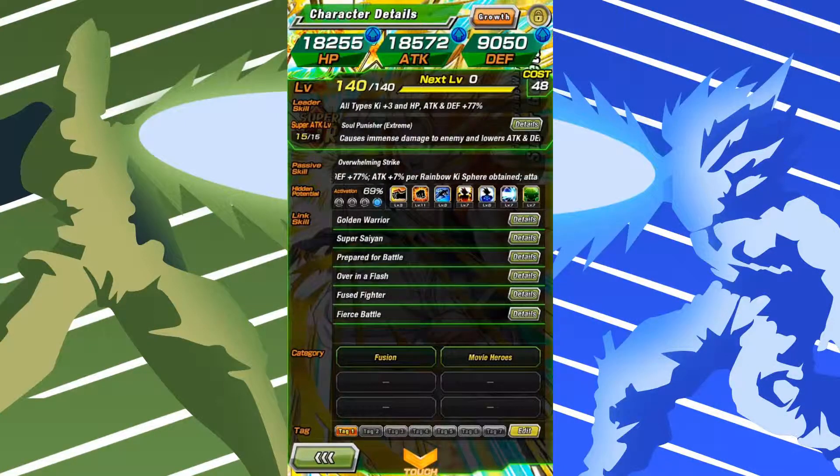He has 69% of the dupe system. I kind of messed up a bit with his hidden potential — I might try to remedy that in the future if I pull more than enough copies. When I get him to Rainbow Star, I might use 10 stones to fix some of his potential, because I don't know why I put so much crit into him. Links are Golden Warrior, Super Saiyan, Prepare for Battle, Over in a Flash, Fuse Fighter, and Fierce Battle. Categories are Fusion and Movie Heroes.